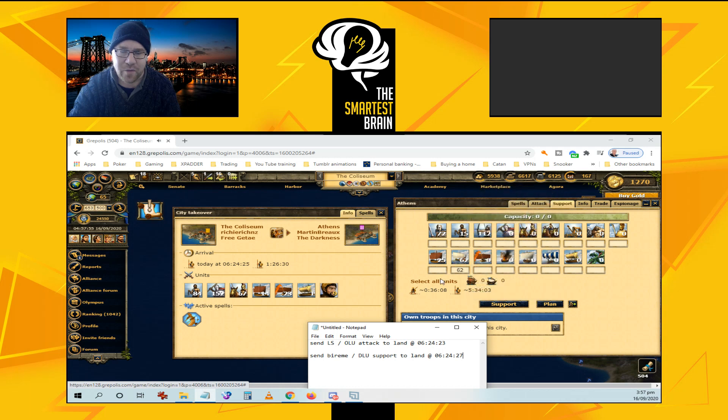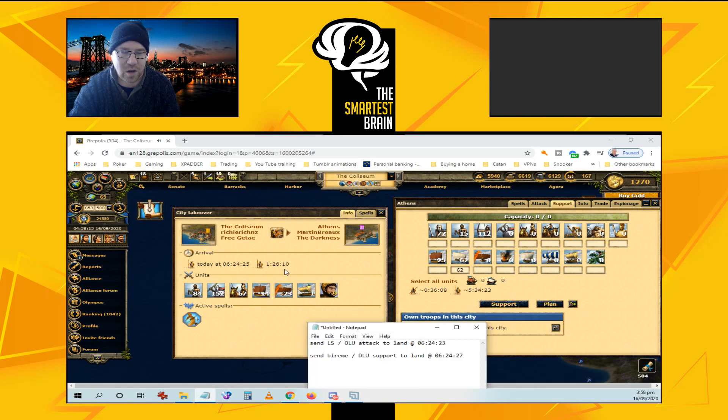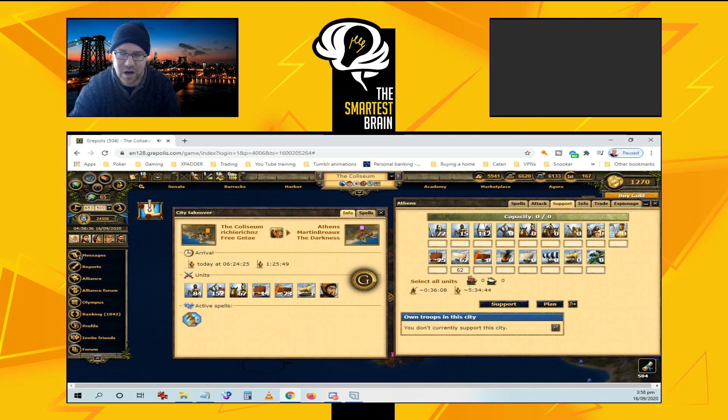Say I want to send my BIRAMI as support after the CS lands — it will take 36 minutes and 8 seconds to land at the city that I'm trying to conquer, and it will arrive at 5:34:19. So I want to send the support just after the 6:24:25 time, aiming for 6:24:27. And you can see the arrival time here.